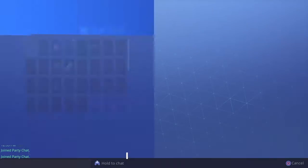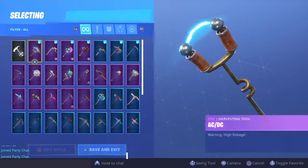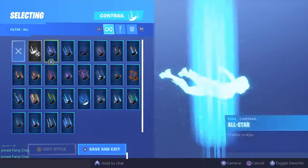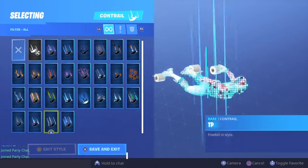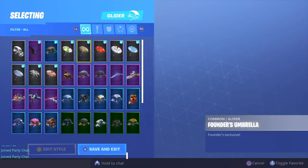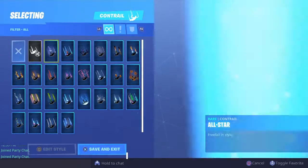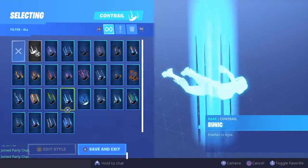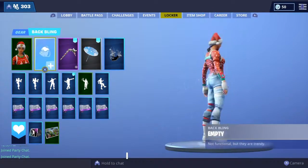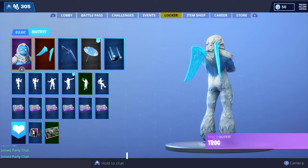The first combo is Knock with no back bling — or if you don't want to do no back bling, use red shield. Then for the glider, if you have Snowflake or Cozy Coaster you should use it, it's a good combo. The last piece you should use is Snowflakes. That's the first skin combo.